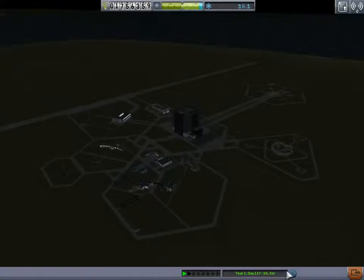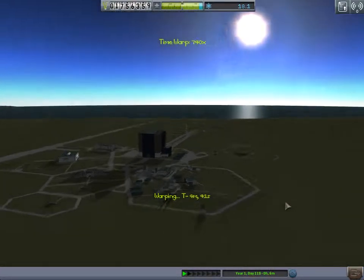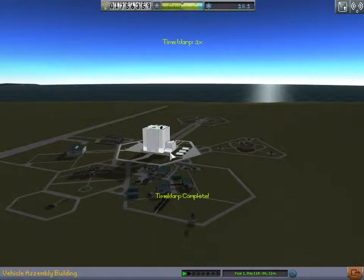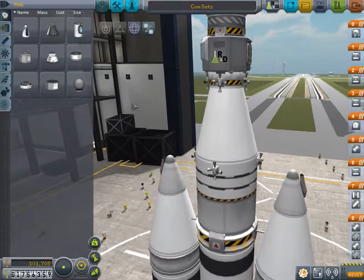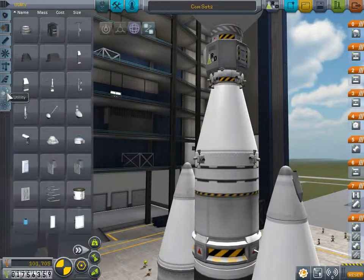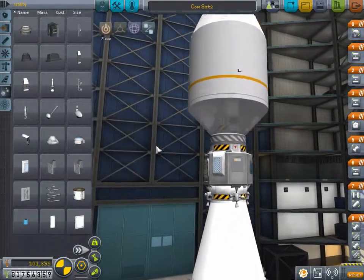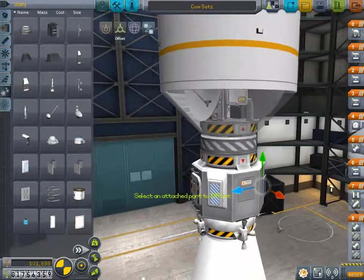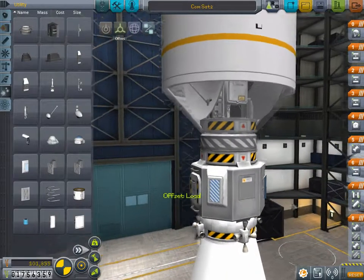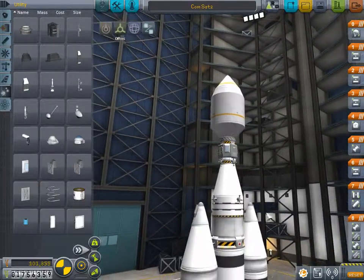We're going to warp to the morning. I'm going to add solar panels to the lander cam finally. I bet you guys are about sick of me procrastinating this. It's not that I procrastinate, it's that I forget. We need solar panels. That will be so helpful for later. We'll offset them inward slightly because they look bad floating out in space like that. All right, there is our rocket, all done. Looks very nice.